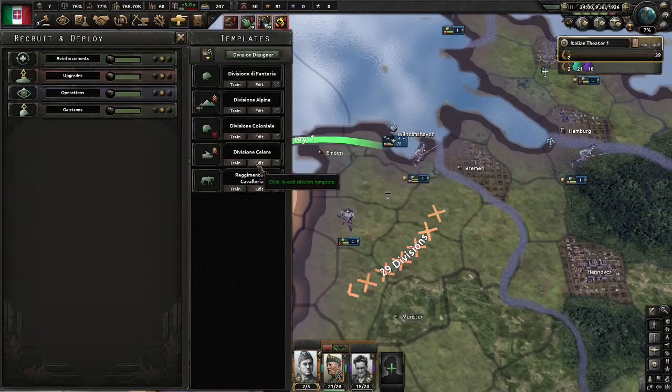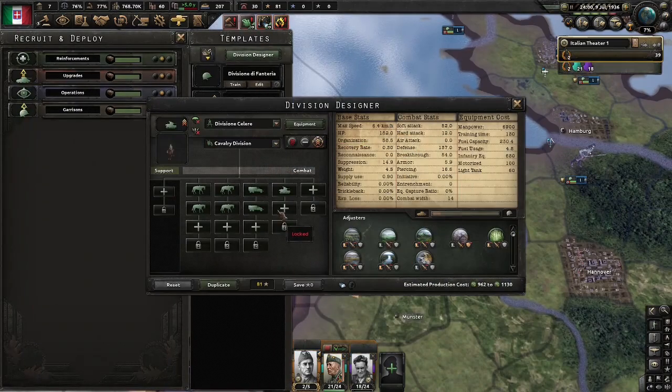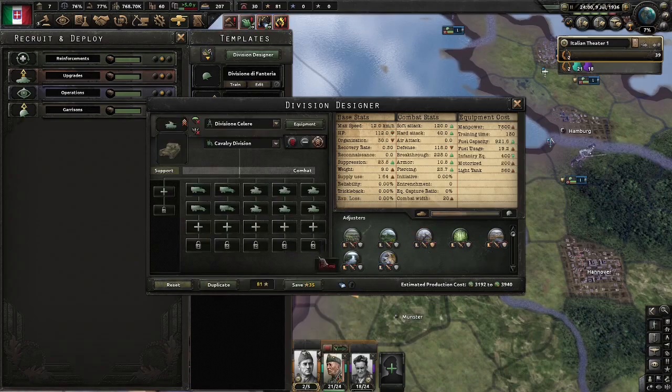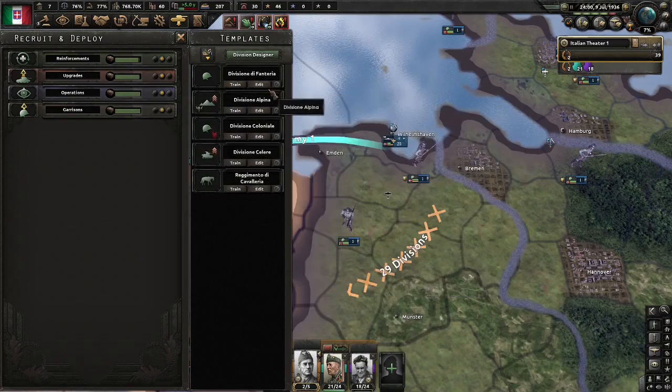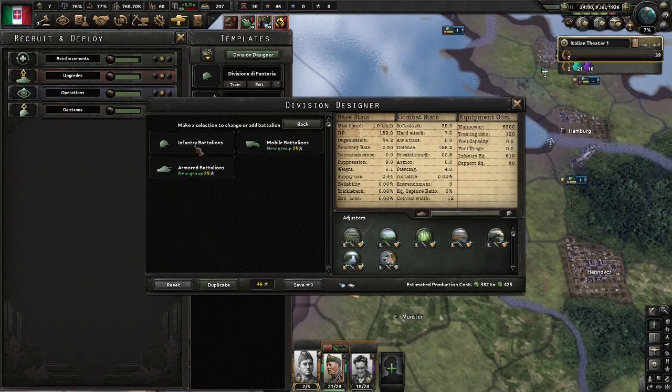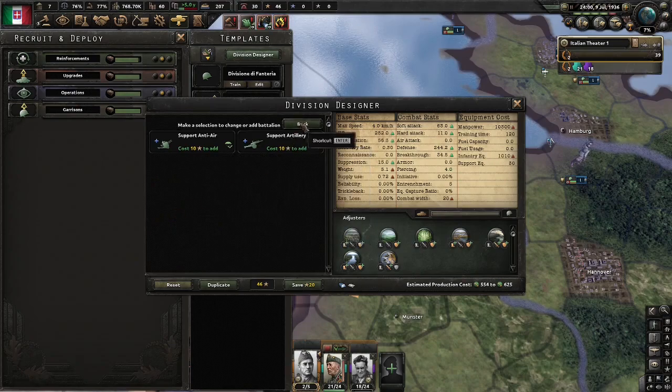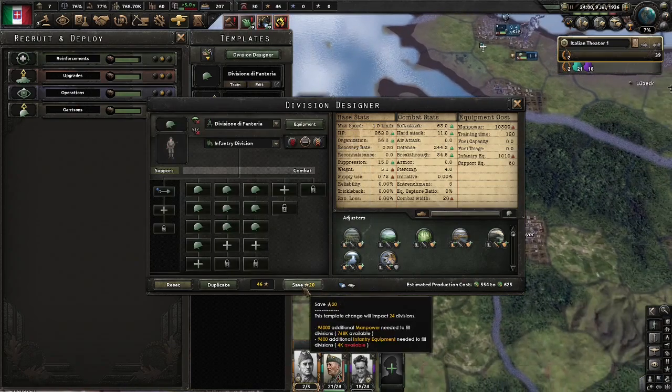Now we need to change our templates around, because Italy's templates are rubbish. So let's make the tank at least a 20 width — a simple 20 width, not the best, but it's the best we'll do. And for Italy's infantry template, let's just make that a simple 20 width as well. Add support artillery if you want. That's why doing the War of Ethiopia is so useful — the more XP you can get, the better.